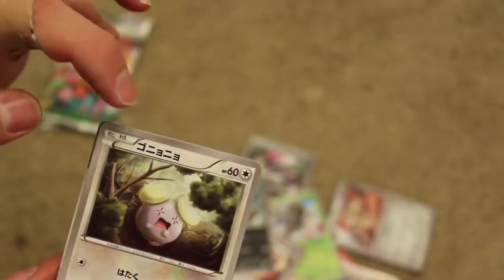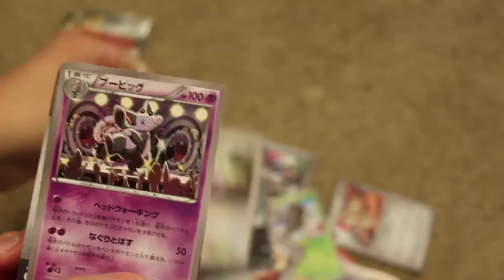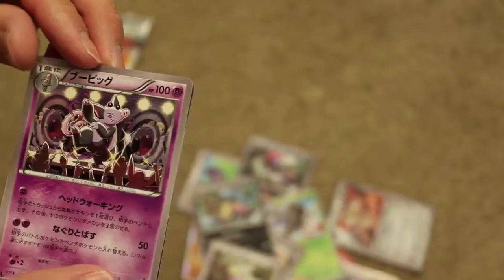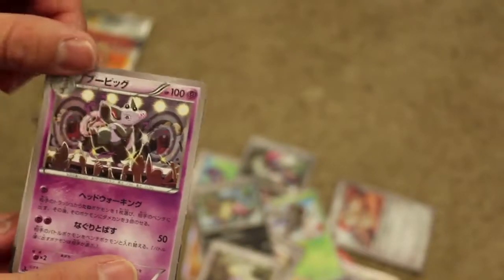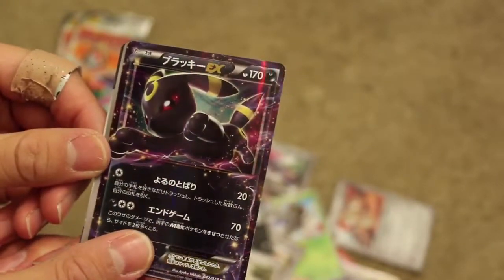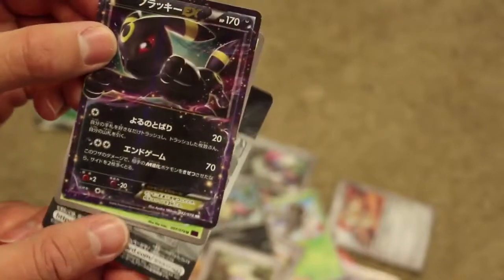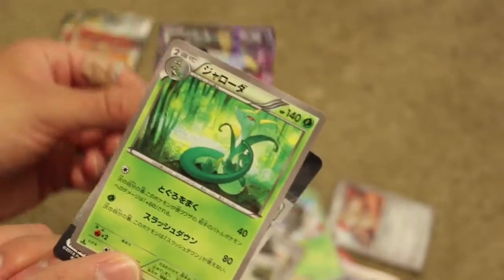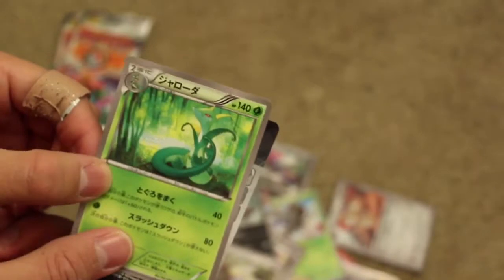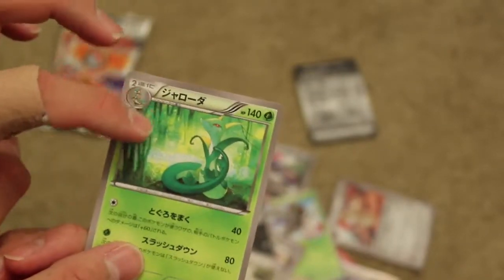It says Gonyonyo — oh, it's crying! Why is it crying? It's sad because no one likes it. It says Bupig, Bupig — what is it doing? It's like stripping for all these people here and they're cheering. Oh my goodness, I love the Eeveelutions. This makes me so intensely happy. Brakibraki — quite literal, that's funny. That's so cool — an EX Eevee card! I've been wanting one for a very very long time. This one says Jaroda — it's very pretty. Very very pretty with the animation, it's like in a swamp. That's cool.